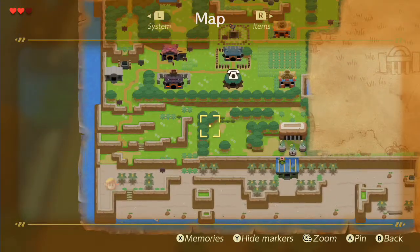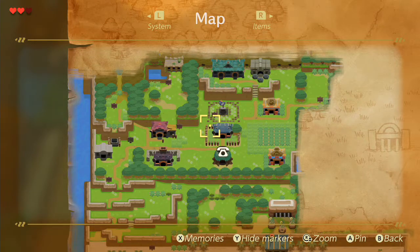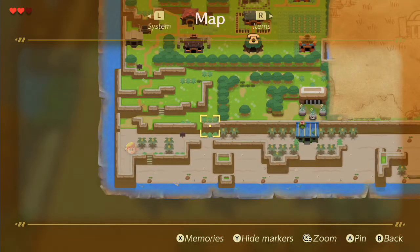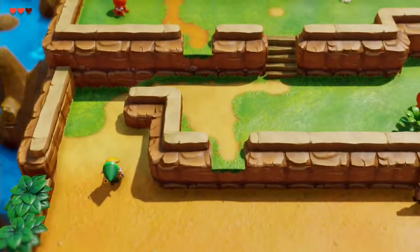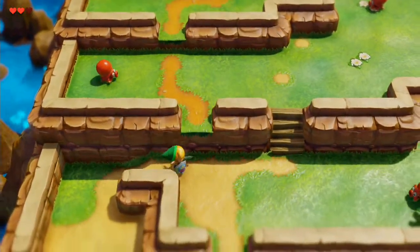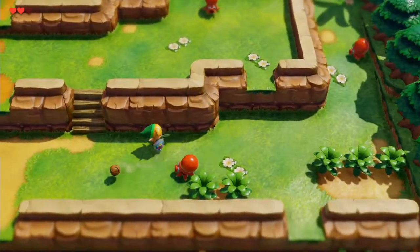You can zoom in with the right analog stick and you can put pins down. You can access your memories with X, that will show your quest logs and just kind of quest type of things.